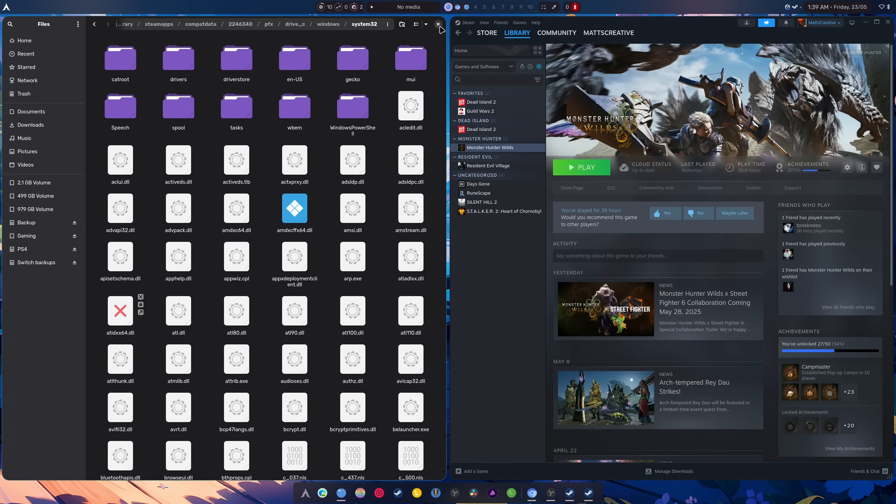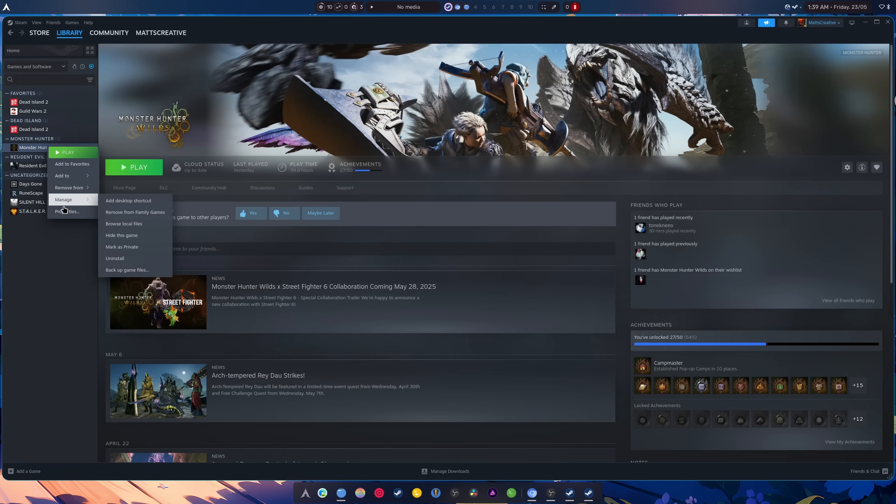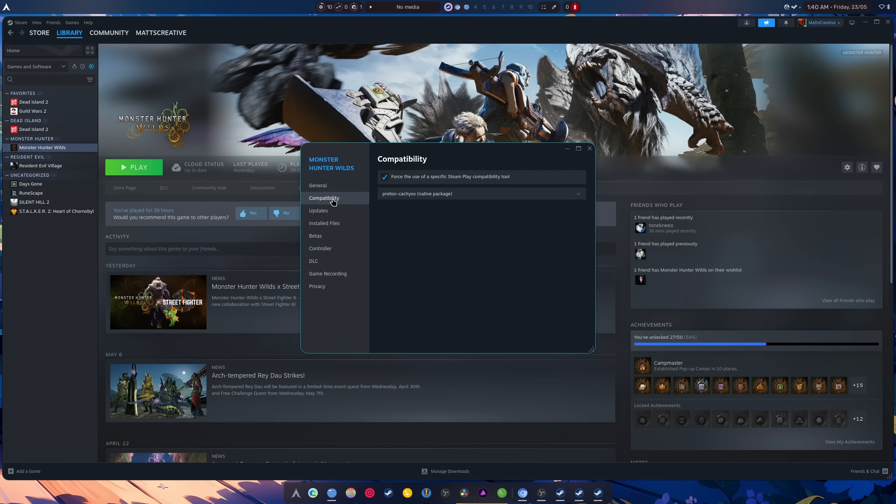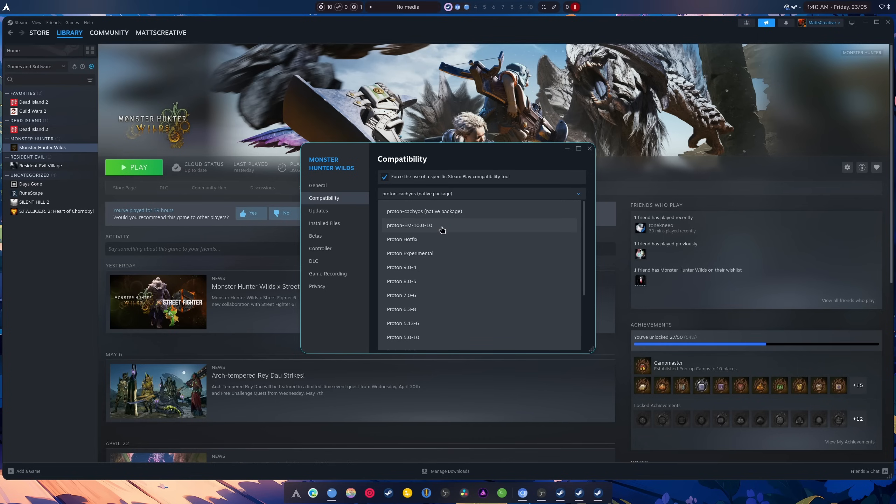Next we're gonna go back into Steam, right-click the game, go to Properties, and we're gonna add these two launch variables: PROTON_ENABLE_WAYLAND=1, then PROTON_ENABLE_HDR=1 — all caps. And then of course you're gonna add the command at the end to make it work. Make sure in Compatibility that Proton CacheOS or Proton EM is selected.